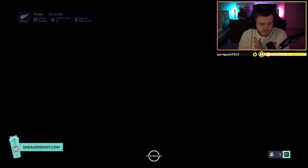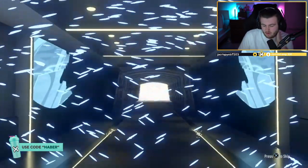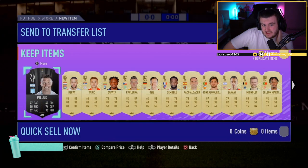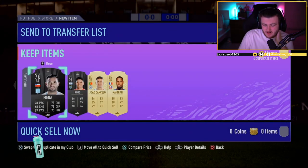Another ultimate pack. Here we go. What are we getting? Walkout? No walkout. I hate that Conan Bowl still shows up first — that's so stupid. 85s please, a couple of them. Depay, 85. Anything in the dupes? Cancelo. That's not a great one, sadly.